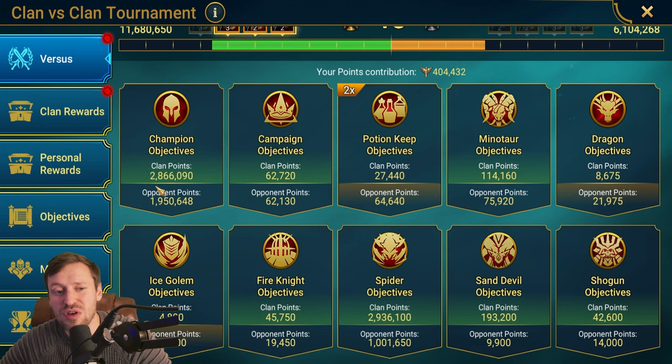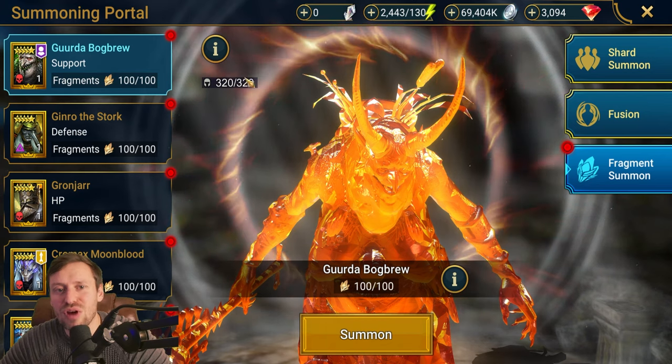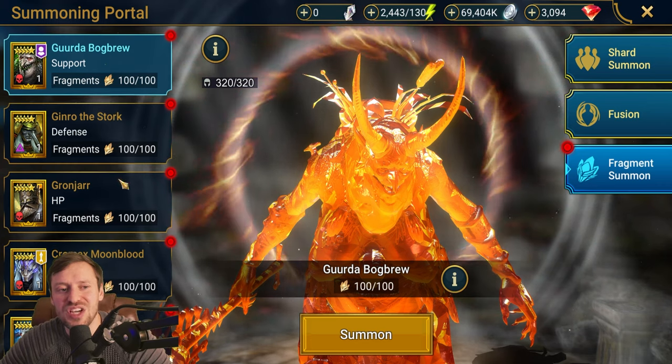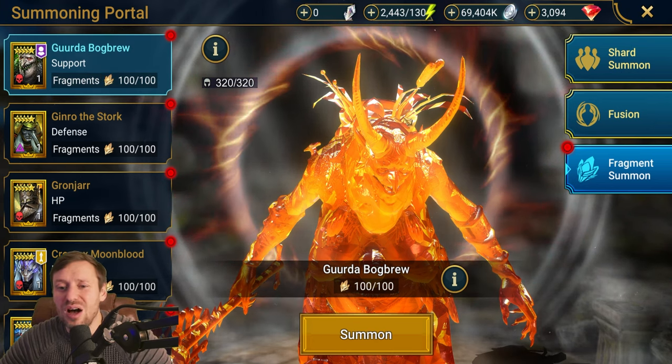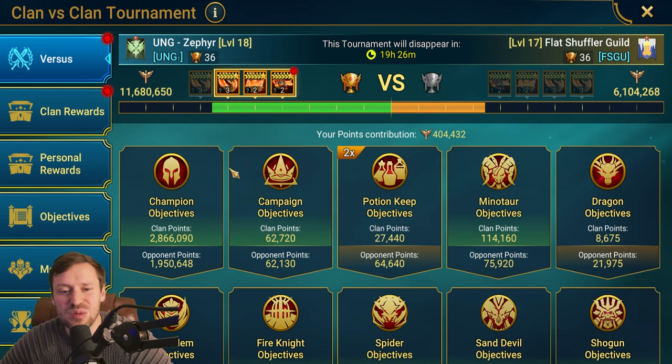We got almost a million more champion points than our opponents — probably from ascension and books. I never pull shards during CvC; I save them for 2x events or a really good 10x. Also worth noting: fragment summon is a great way to get loads of points. I've been sitting on some champions in fragment summon for a long time. I'll save them for a rainy day — if we're losing CvC and need to pull something out of the bag, that's when I'll drop those.